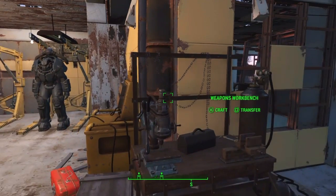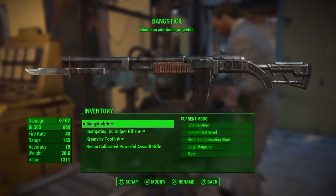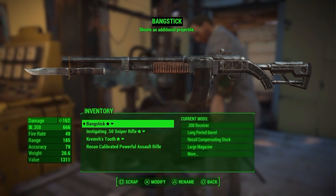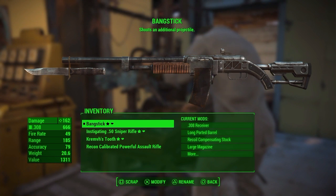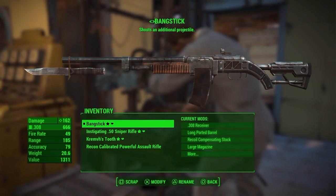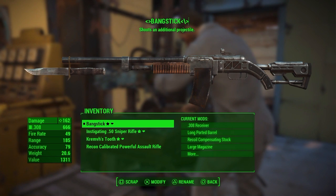Number one: if you've got a favourite weapon, some of us like to rename those. You can do that on the crafting bench if you just rename. However, you can use HTML in your renaming. You can't do any flashing text or any coloured text, but you can do bold and italics.